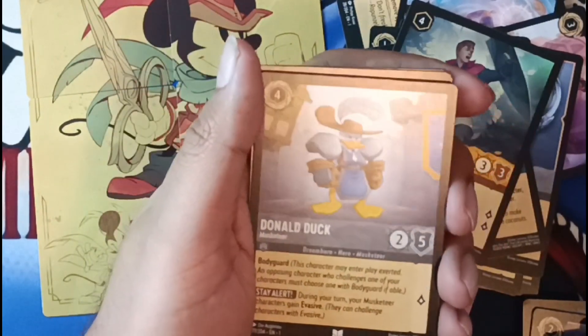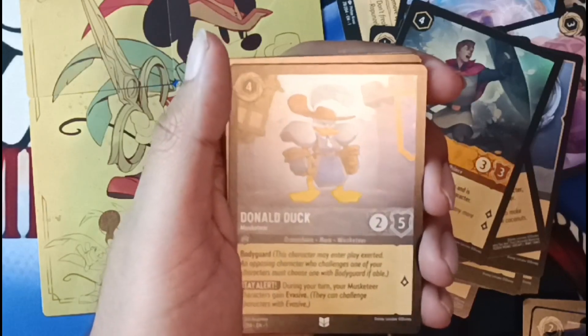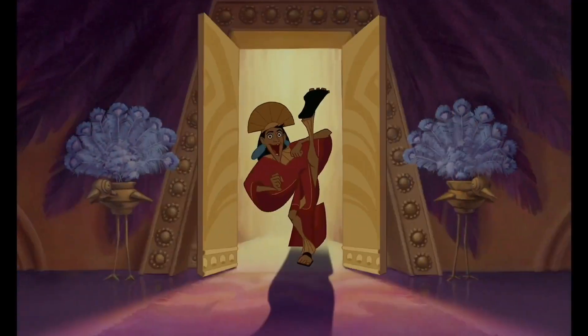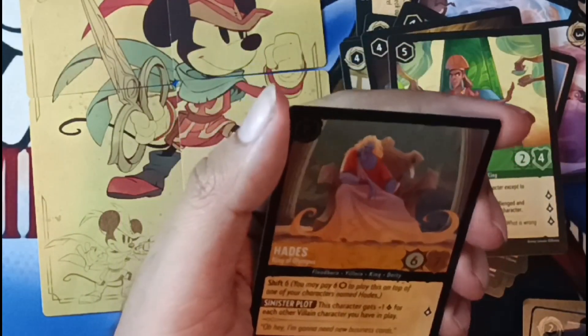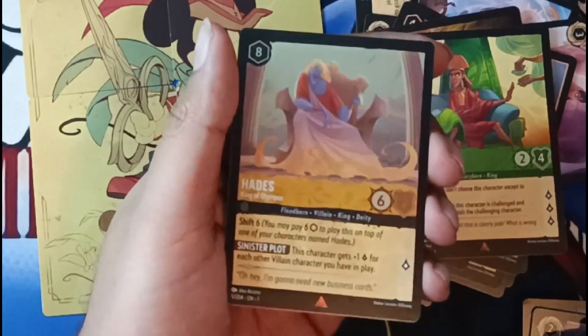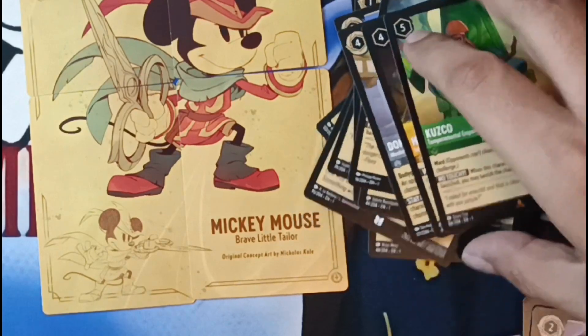Donald from Three Musketeers — nice! I need a Mickey from Three Musketeers, I don't remember if he's on the list. There's a rare Hades and a rare Kuzco. Boom! There's a foil rare Hades — better than a foil common for sure. Very nice, very nice.